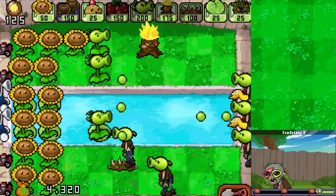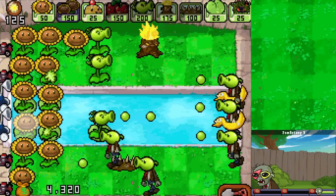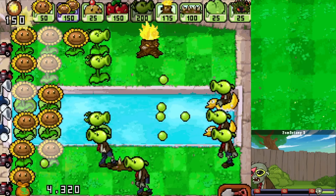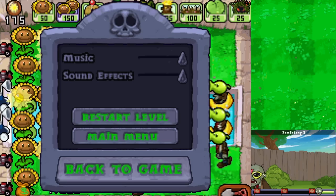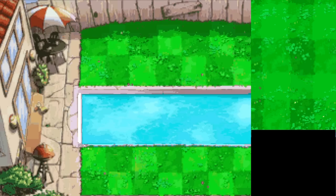The Spikeweed should be enough to deal with them, but I'm really not feeling this attempt. We just really need Walnuts. You know what, before we get too far gone, let's just restart it and try with Walnuts - no Twin Sunflower needed.